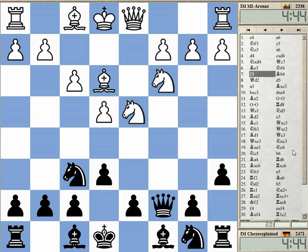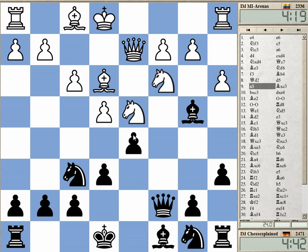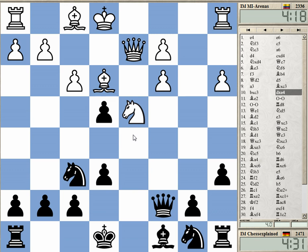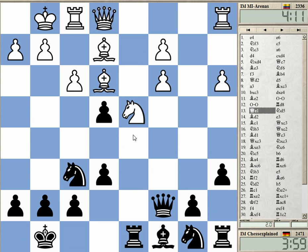This was really an opening disaster. The English attack with f3 and queen e2 is not playable against the Khan. This is just a disaster for white — you lose material in the center or get an awful structure. This was losing the pawn, and after that there are just various ways to get a big edge.